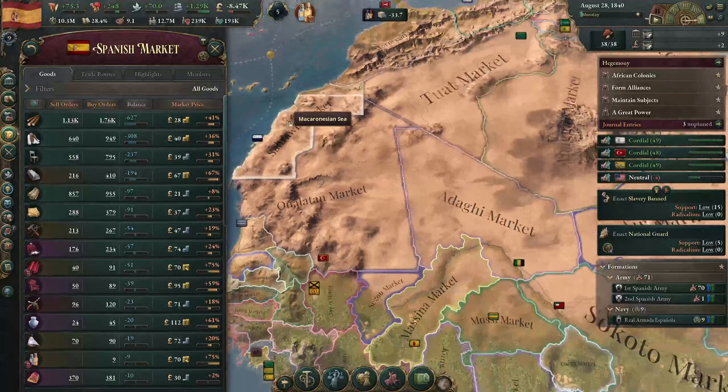Looking at the order of the build queue - this looks good: silk plantation, dye, logging camp - and then we'll throw in a couple more logging camps after that. We already have one queued for Toledo; checking local prices to see where the best bet would be - Valencia would be a good bet.